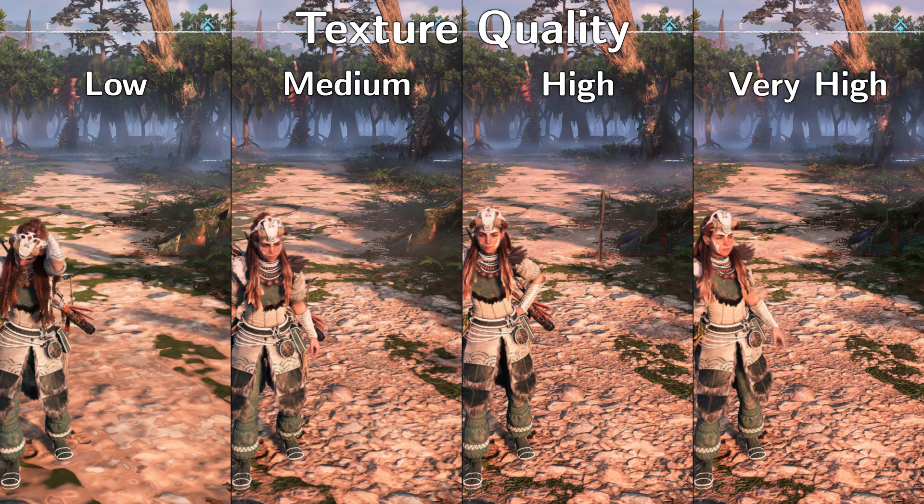Texture quality is the first setting in the menu. Here you want to go as high as possible without overdrawing your GPU's video memory. Medium is a huge upgrade over low, while high is visibly better than medium, but not by the same margin.